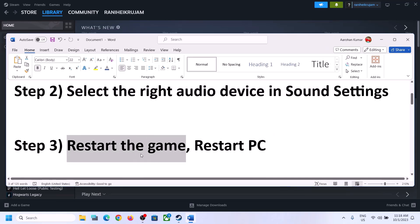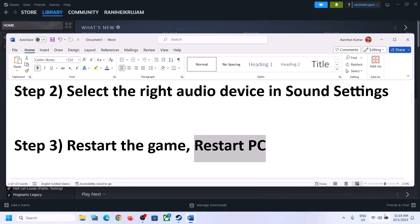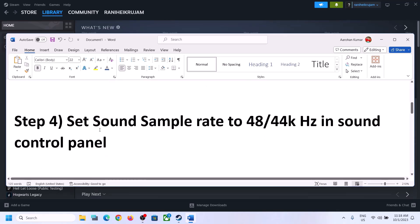The next step is to restart the game. If the game is running, close it and launch it again. If that does not work, restart the computer. After the system restart, again select the right audio device.